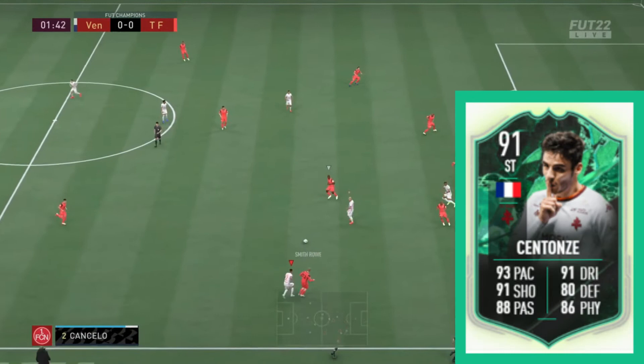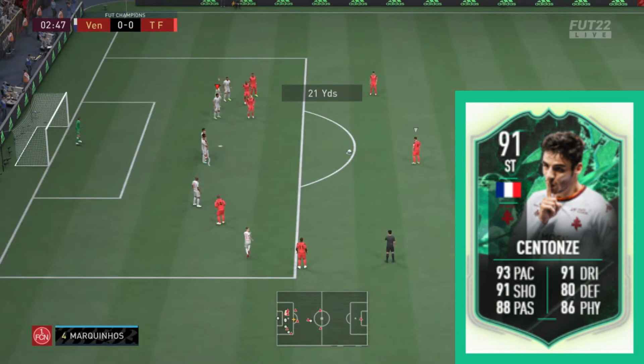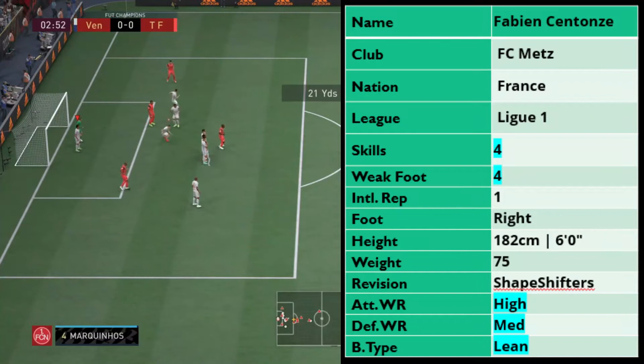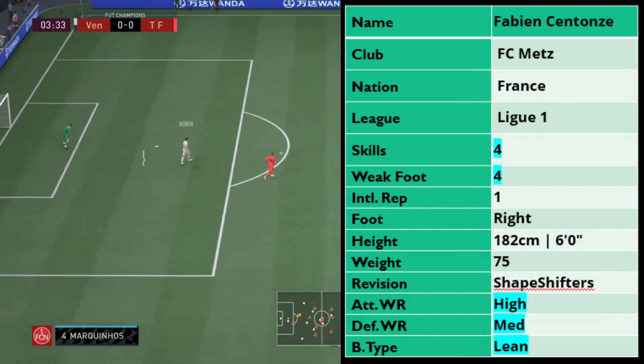Today we're looking at the Fabian Chentonze 91 striker shapeshifter card, shifted from the right back position to striker, which is a little bit interesting. He has four star skills and a four star weak foot with high/medium work rates and a lean body type — the lean body type being the big plus there. He plays in League One with FC Metz and is a French international.